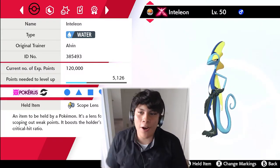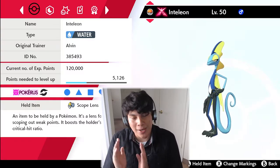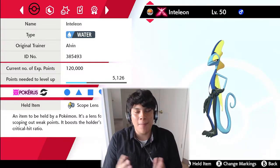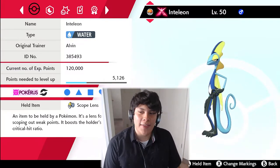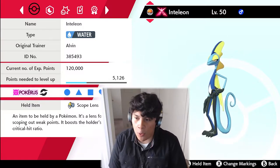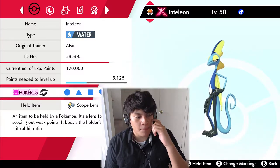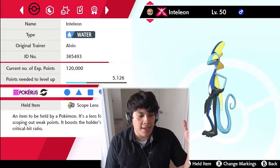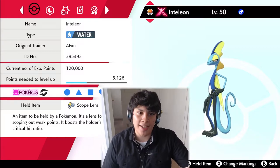We are using a team built around Gigantamax Inteleon, and we're going to take advantage of this thing's hidden ability Sniper. The first item we have on this Pokémon is the Scope Lens, which is an item that boosts the critical hit ratio — so keep that in mind and take notes.